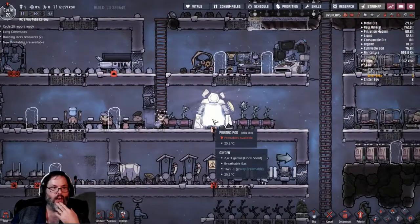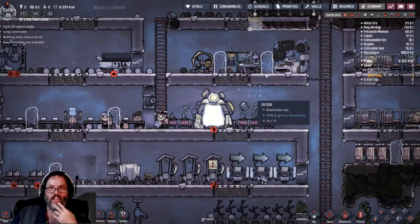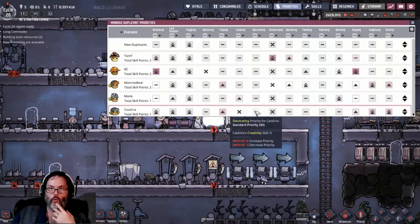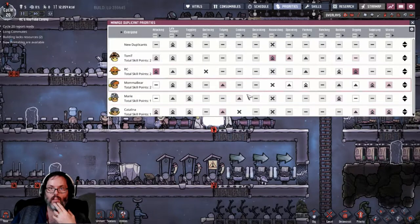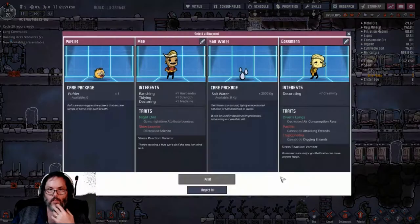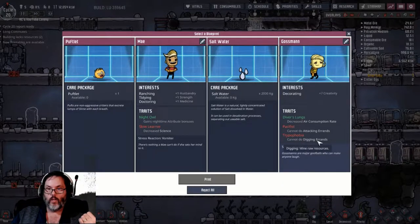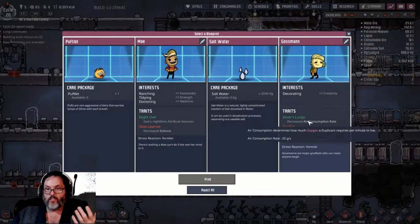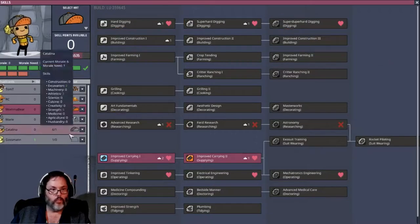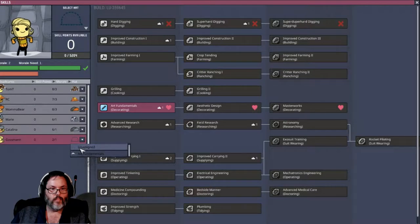Another printing pod - let's go ahead and do that before we exit the episode. What do we need? I need a decorator for sure, and I could use a good cook. Decorator - no digging, no attacking, diver's lungs. You're it man! We're going to give you art fundamentals, give you a hat here.